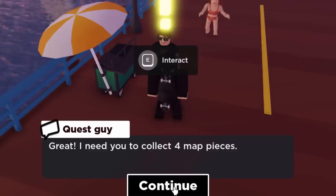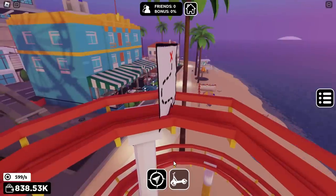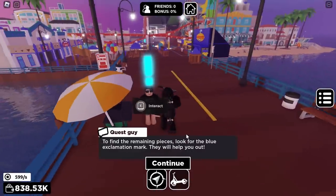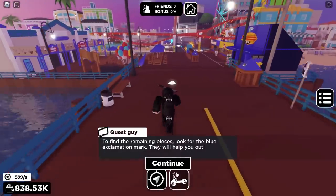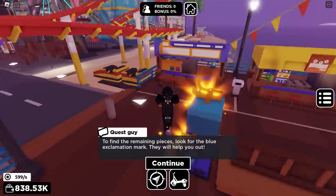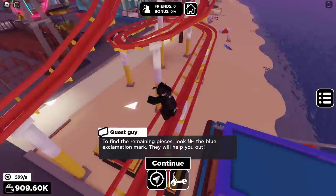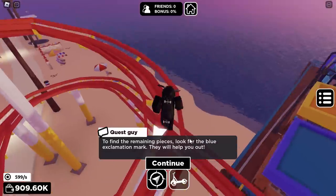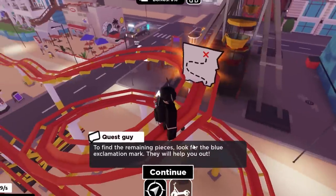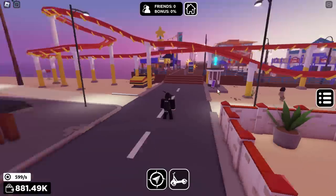Great — I need you to collect four map pieces. If we click continue, I think it's going to show us where the first one is. The first one is up on the rollercoaster track. Try to find the remaining pieces — look out for the blue exclamation mark and they will help you out. So let's go on our scooter in this direction. We need to get on the track, so if we just stand on this roof and jump across. This game's a bit laggy so keep in mind if we're getting lag spikes.